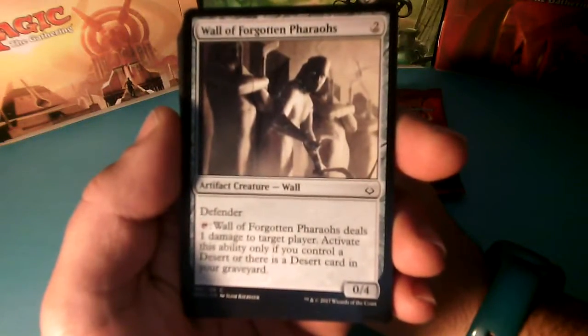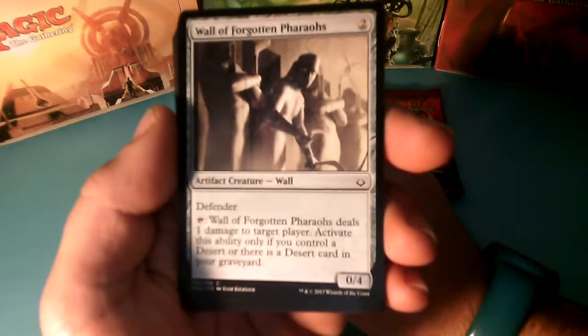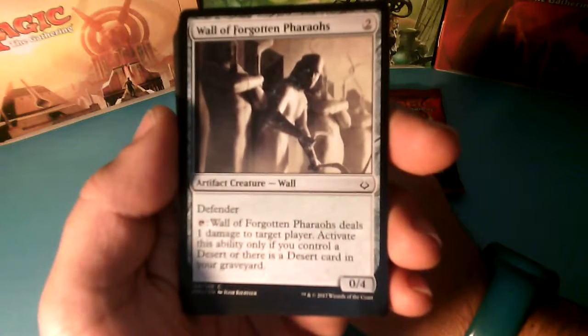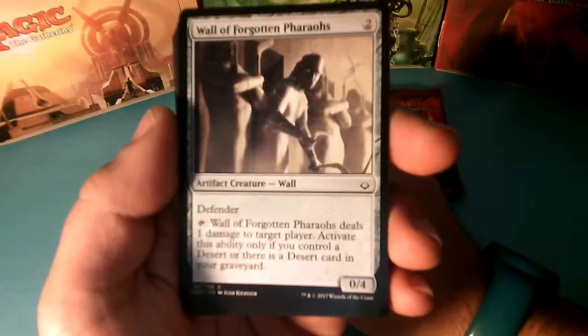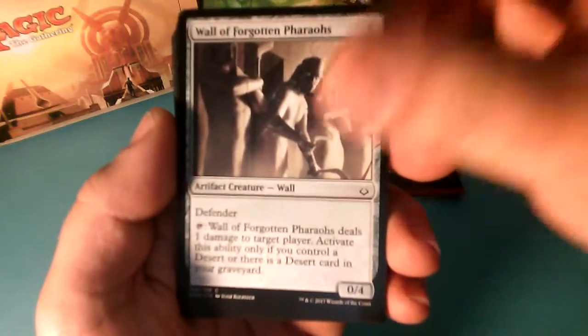Wall of Forgotten Pharls, 2 drops, he is a Defender. Tap it — Wall of Forgotten Pharls deals 1 damage to targeted player. Activate this ability only if you control a Desert or there is a Desert card in your graveyard, and it is a 0-4.